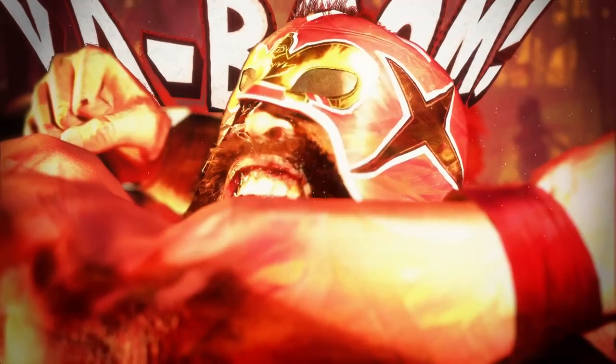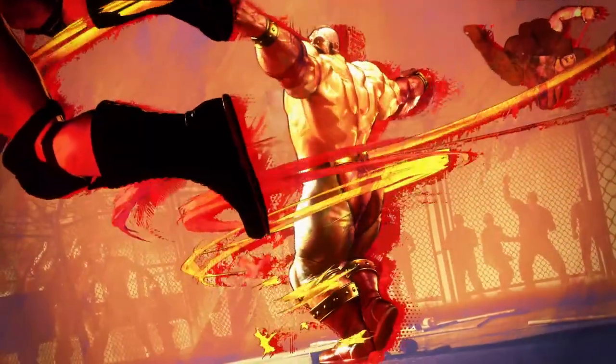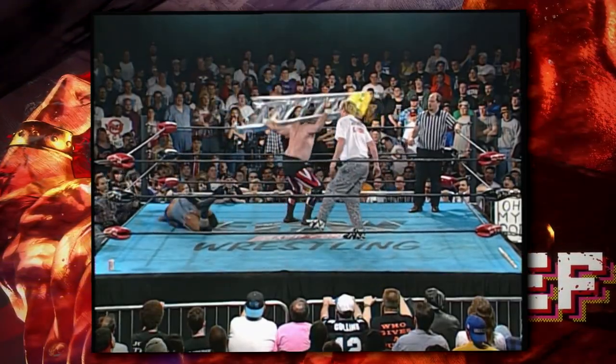Zangief then no-sells two clotheslines and strikes back with his double spinning lariat, which you probably will never see in a real wrestling match. I think the closest would be this spot that Terry Funk used to do with a ladder, where he would just put it on his head and spin around and just take everybody out.